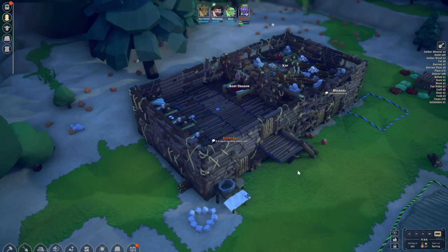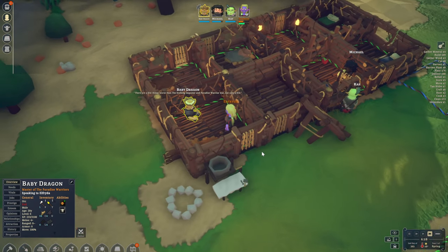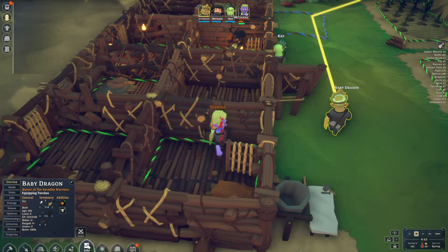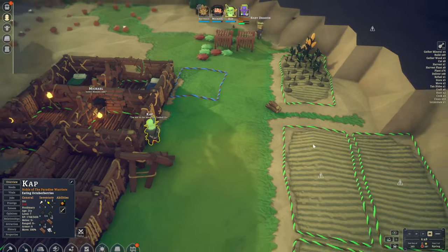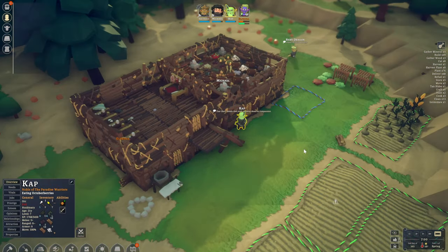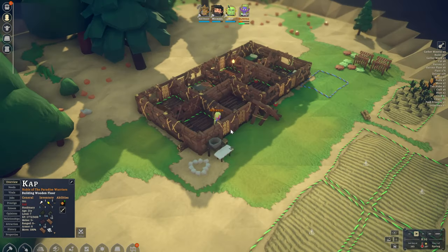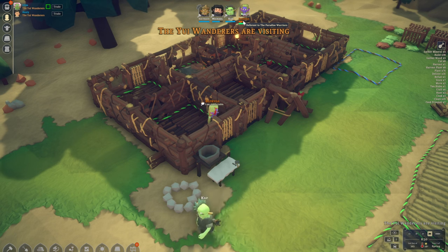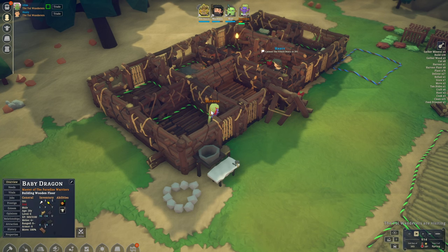Let's take a look — Baby Dragon is speaking to her, okay, interesting. I think we do have to intimidate her — Cap seems to be the best person but he's on a meal break. Maybe you can go and intimidate her real quick. Let's see — it's gone up a little bit, maybe thanks to Baby Dragon.